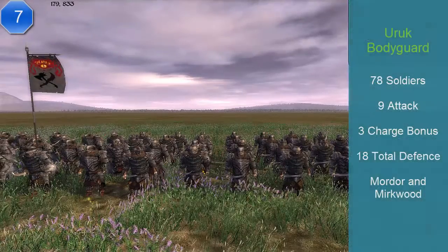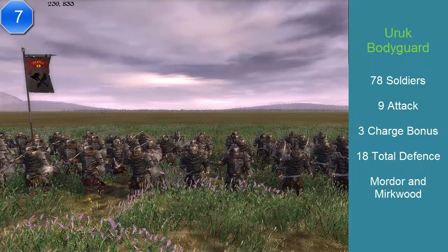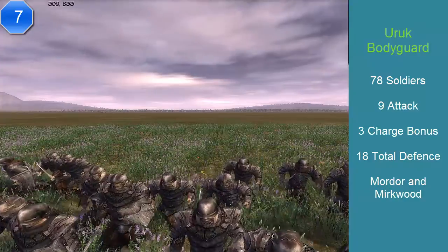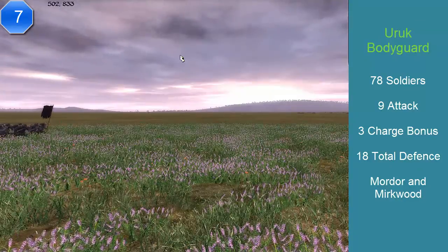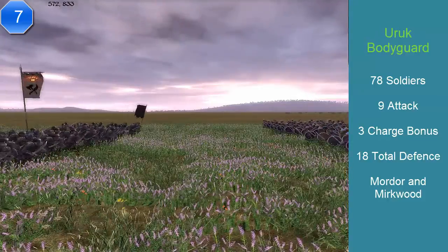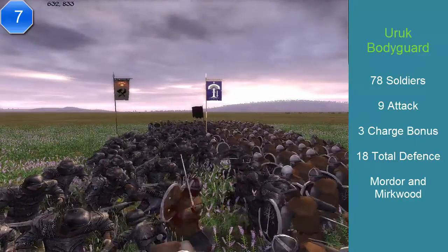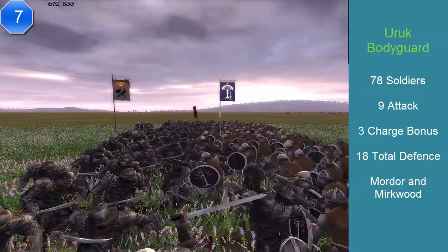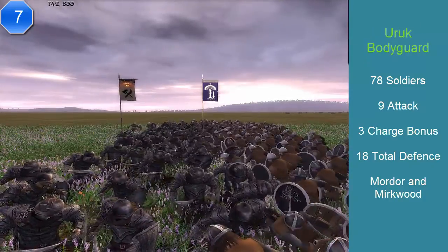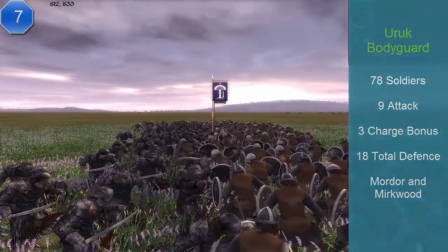At number 7, we have the Uruk bodyguard. I can hear you asking how on earth the Orcs are higher than dwarves and elves — it's a big explanation and I'll tell you in the outro. The Uruk bodyguard comes from Mordor and Mirkwood. They have 78 soldiers, an attack of 9, a charge of 3 — pathetic — but just wait for the outro. They have 18 defense and cost 1,000 florins. They are effective against armor, have excellent stamina, and a good morale. Their speed is 100%, which is normal.